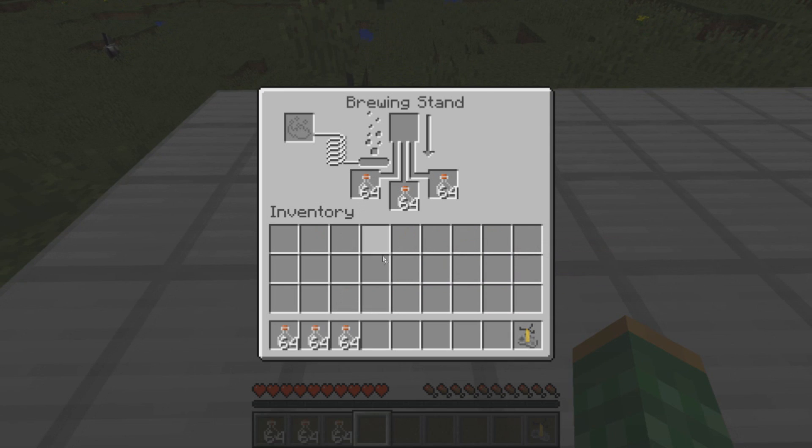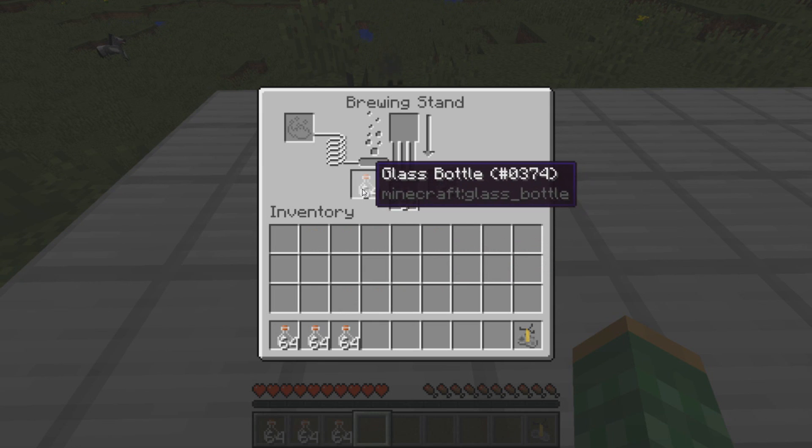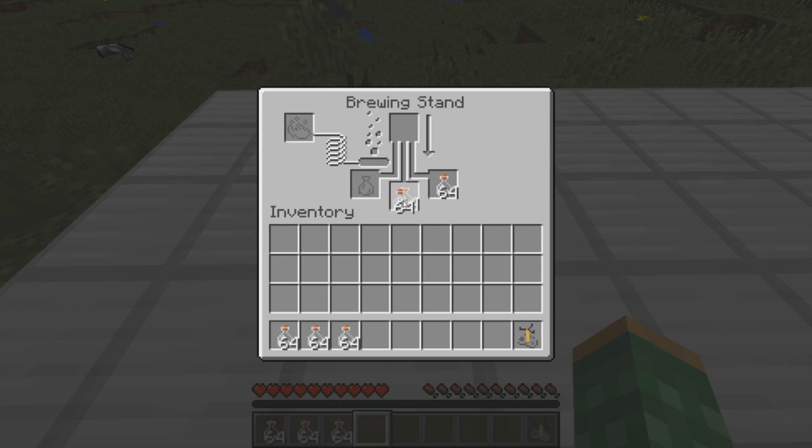Unlike the creative method, which allows you to automatically place items directly into your inventory slot, here with the survival method, you have to manually click on the items to manually stack them. Therefore, when it comes to trying to place them back into an inventory slot, the game does not want to place any more than 64. So, I wasn't able to find any method to actually get over 64 items into the inventory slot in survival.